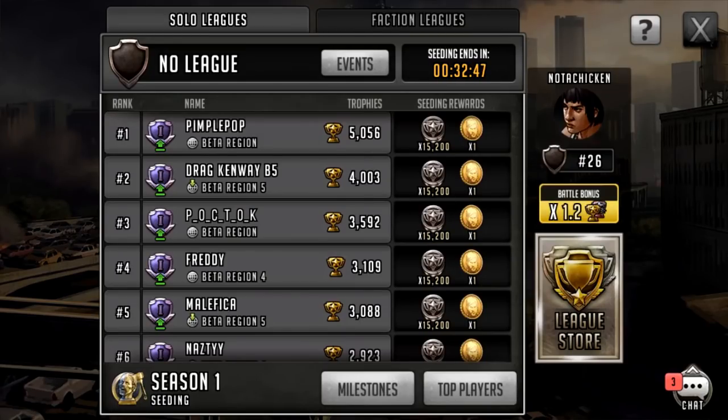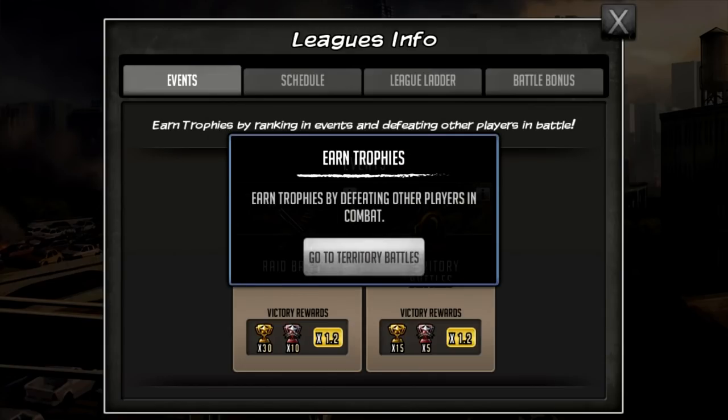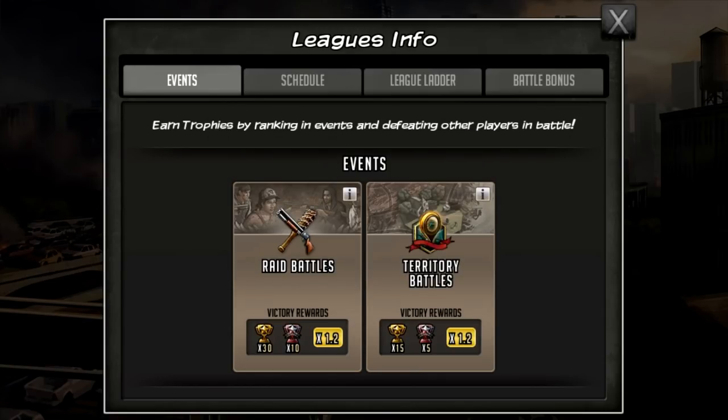That's it for this video. If you want more info, check out my last video for a full rundown on the beta update patch notes. If you just want to wait until it comes out, that's totally fine — just click on events, see where you can score points, do everything listed, and you're done. It's as simple as that. Tournaments will show up in here too when they're active. Thanks for tuning in, and as always, keep on surviving!